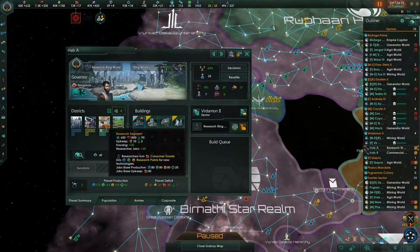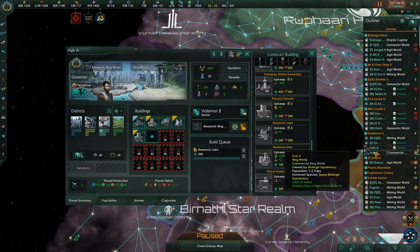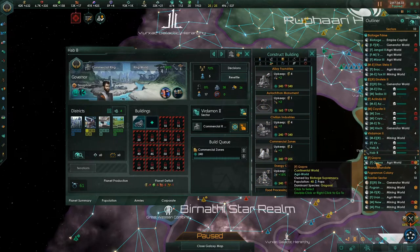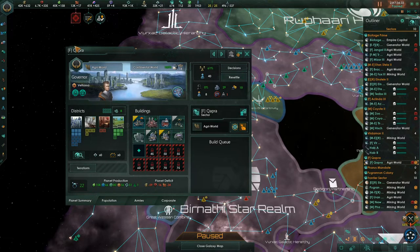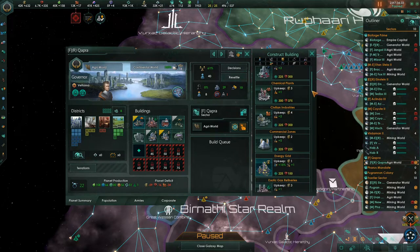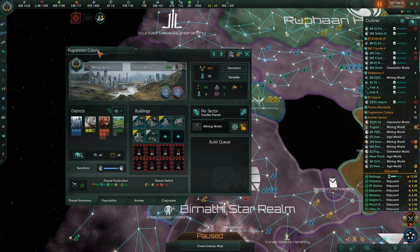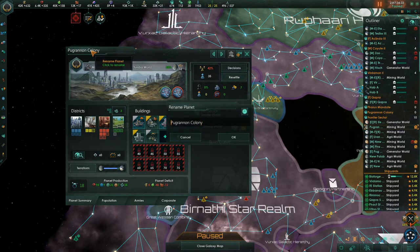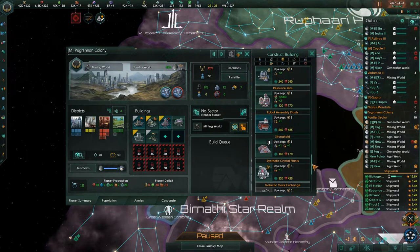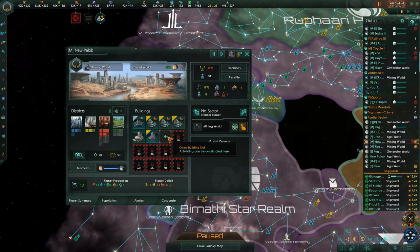This is Hab A — it's a research segment of our research ring, which is really, really nice. So I want to put research labs on it as well. This is our consumer commercial segment ring, so we're going to want to put commercial-type stuff on there. This planet is a research world and I don't have the designation on there, so I need to put it on there. The Pergranin Colony — these are planets we took over. We have the mining districts; we should start putting factories on here, but first let's give them some synthetic crystal plants. We're just starting to run short on this side, so we need to be cognizant of that.